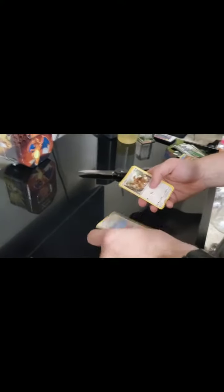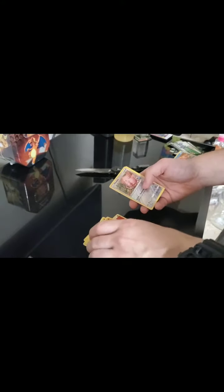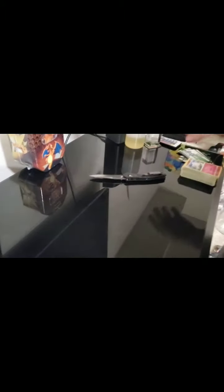On to tin number 3. One two three four - fire energy, Metapod, Magmar, Eevee, Atkins, Paras, Caterpie, Charmander, reverse holo Chansey, and a Clefable. I feel like we got that exact same pack earlier - there's only 68 cards in the set not including the GXs and rare cards, so we're gonna see a lot of the same stuff.